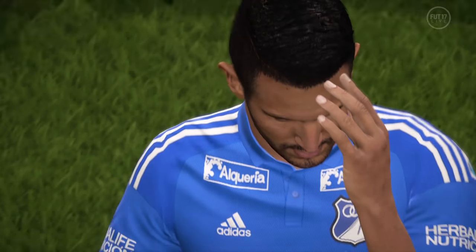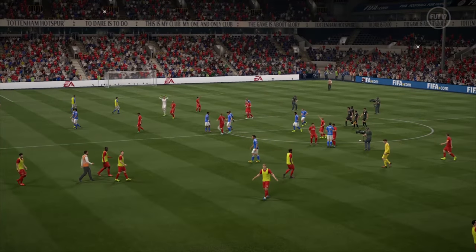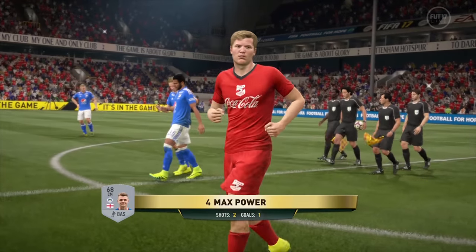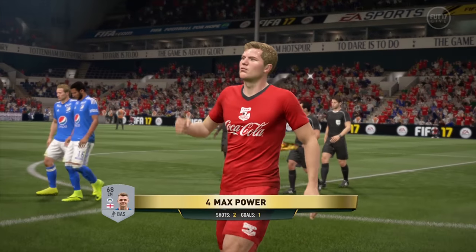Coke wins 4-3, which earns them a 1.5 litre bottle of the amazing but long discontinued vanilla cherry variety and free Pizza Hut refills for 30 days. Let us know if you managed to get a code for the Coke kit in the comments below, and don't forget to subscribe for more gaming news, reviews, previews and features right here on GamesRadar Plus.